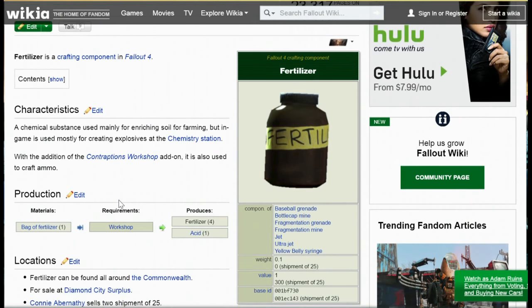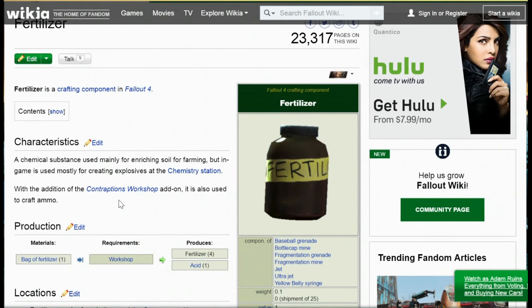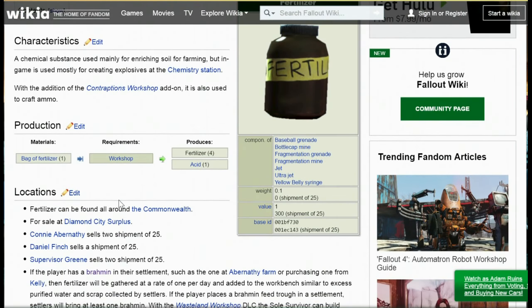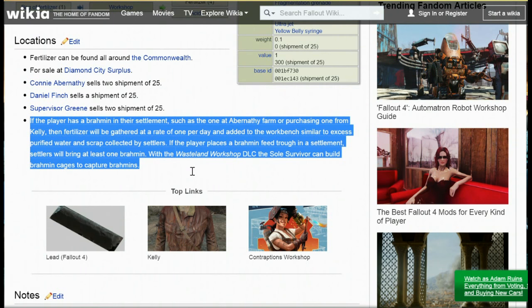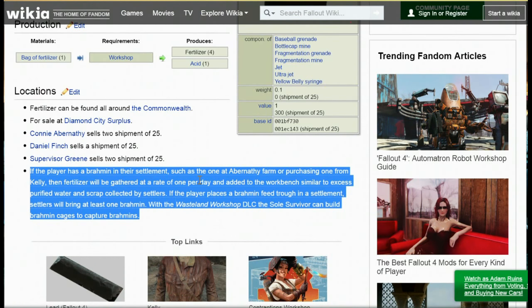After all of the in-game tests, we decided to go in and hit the wiki to see what it had to say about it. And what it says is: if the player has a brahmin in their settlement, such as one at Abernathy Farms or purchasing one from Kelly, then fertilizer will be gathered at a rate of one per day, and added to the workbench similar to excess purified water and scrap collected by settlers.